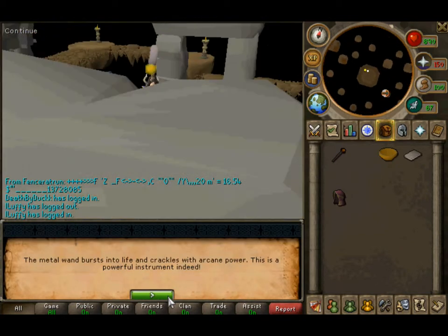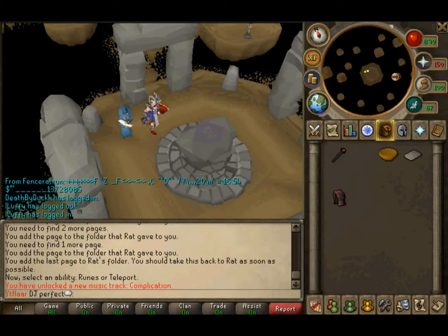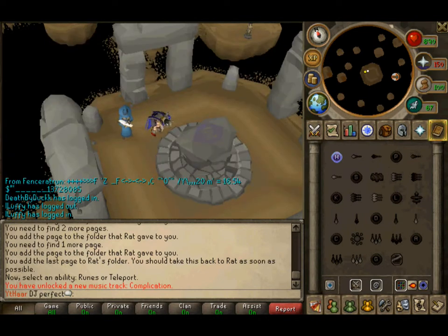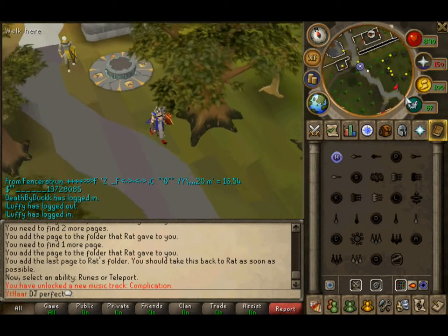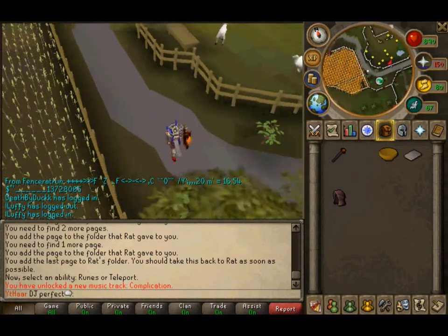That animation is cooler than the emote for the skill cape. That burst a lot of light. I think we got it. Now head back to Rat Burgess. A lot of back and forth in this quest.